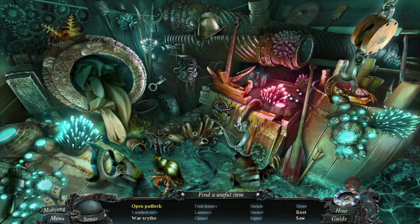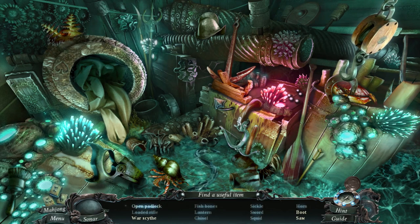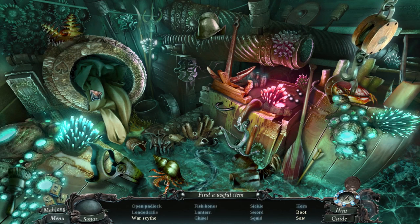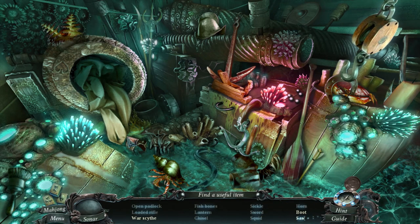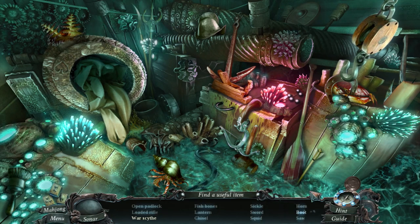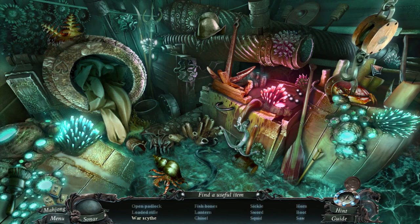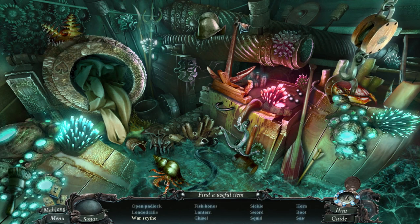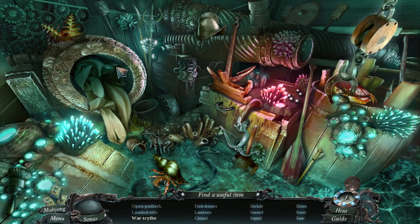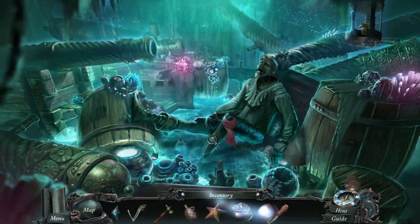I got a key! Key. Lock. Unlock. Give me. For a boot. Saw, boot — right there. A war scythe. Easy. Found a chisel. Oh, do I have to chisel that out of your leg?